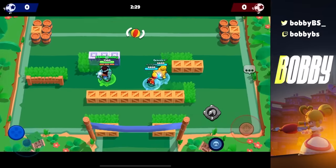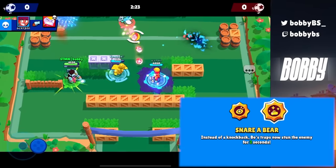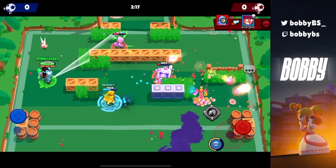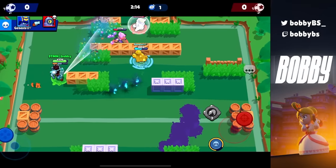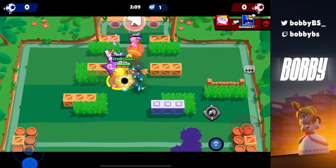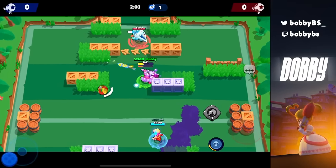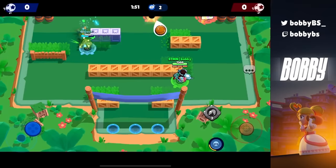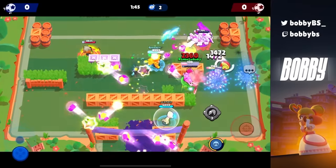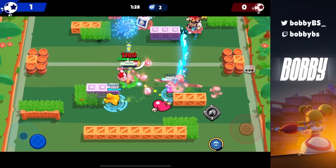Coming up after Stü, we have Bea's Snare a Bear. A lot of you know how bad I am at dodging Bea mines, so I'm an absolute expert on what you need on Bea. All Snare a Bear does is when somebody trips on your mines they are trapped and stunned for two whole seconds. To give you a full understanding — Crow's slow is also two seconds, but you're just slowed. When you hit a Bea mine with Snare a Bear you're just cooked. Without this star power, if somebody hits your mine they just take 2,000 damage and walk away — it's a big difference.